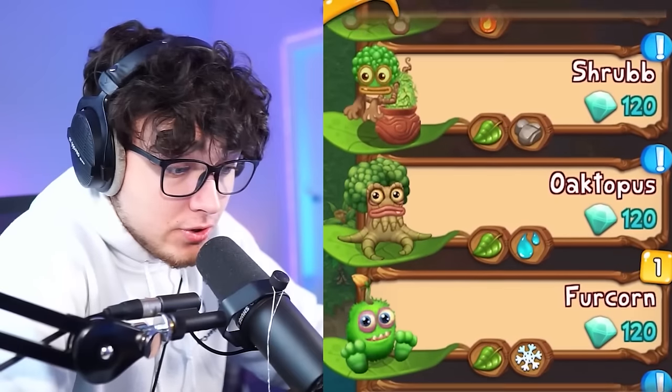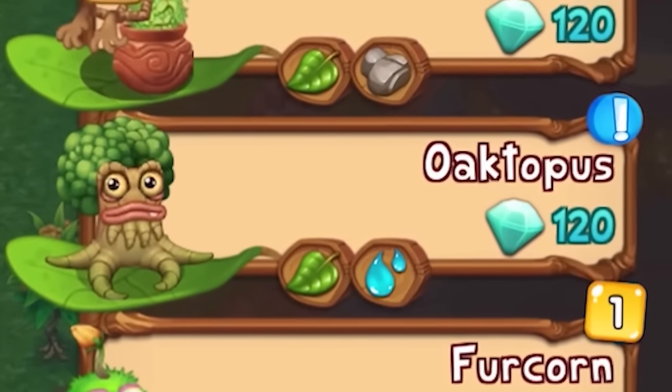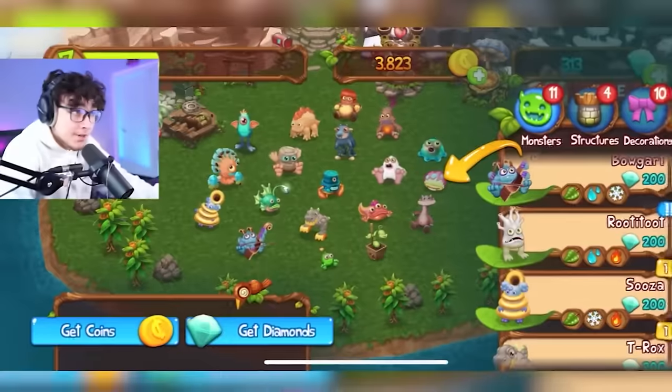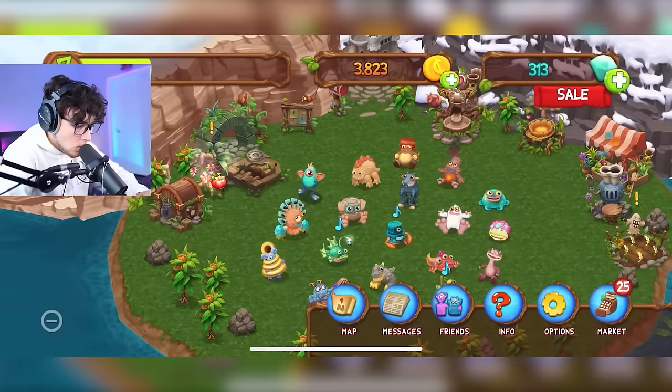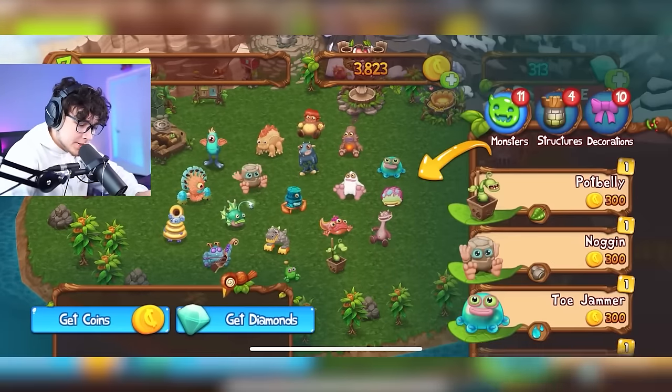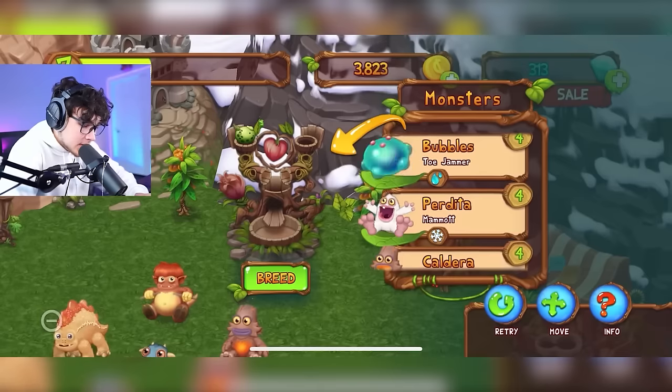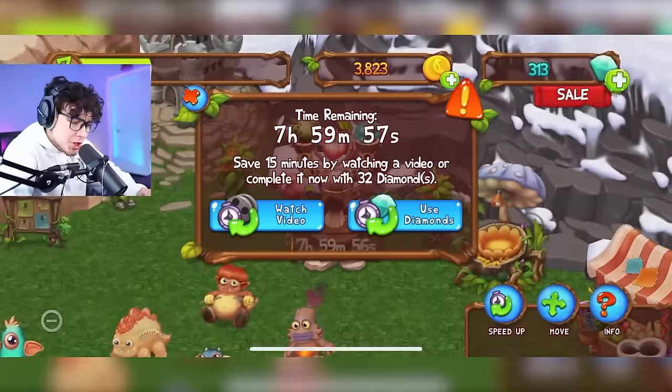Back to the market — so many options! We could go with Shrub, a beatboxer, Octopus for the deep voice, or Rootitude — a brand new monster I've never gotten even in the normal game. Let's go with Rootitude! I think I need Octopus to get him, so let's get Octopus first — that's Pot Belly and Toe Jammer.